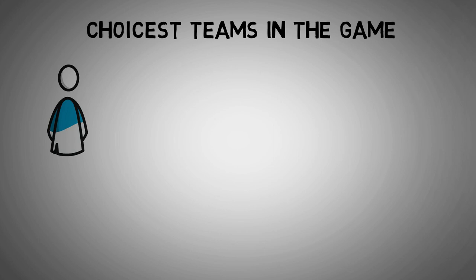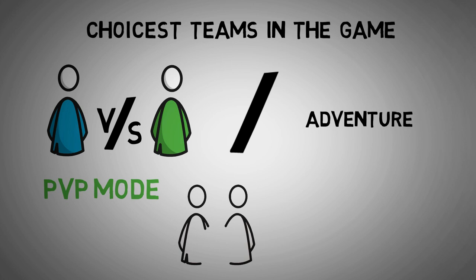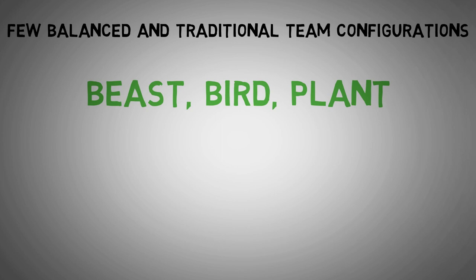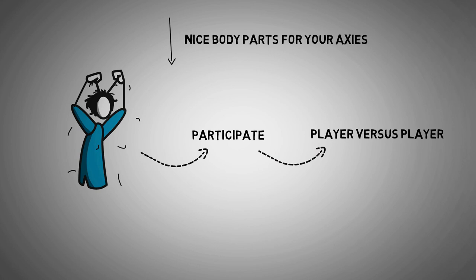Player versus player mode is a very sophisticated game compared to Adventure. In PvP mode, you will face a different team of Axies headed by a player like yourself. They will be pitted against each other strategically instead of automatically. A few of the adequately balanced and traditional team configurations to note are: Beast, Bird, Plant; Aqua, Aqua, Plant; and Beast, Aqua, Plant. With these formations and nice body parts for your Axies, you would not find it difficult to participate competitively in the player versus player scene.